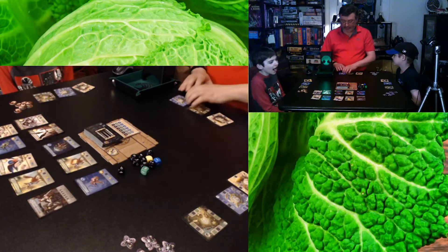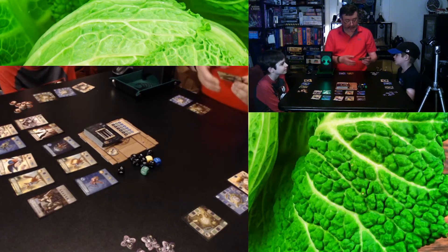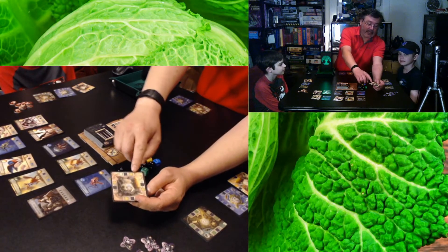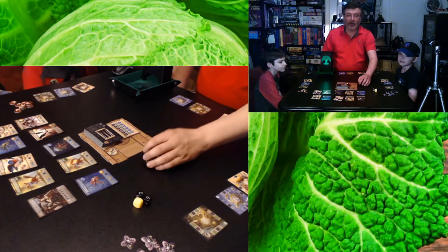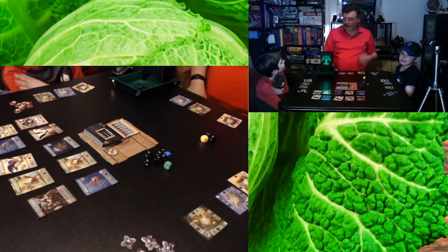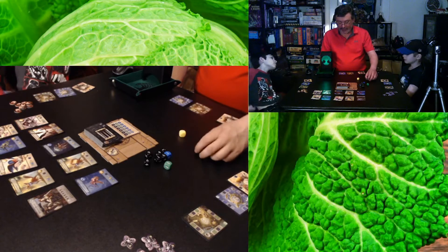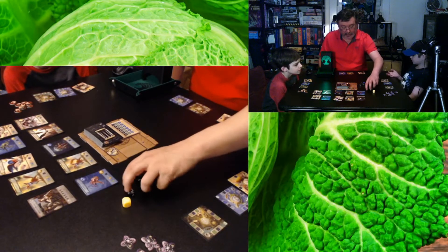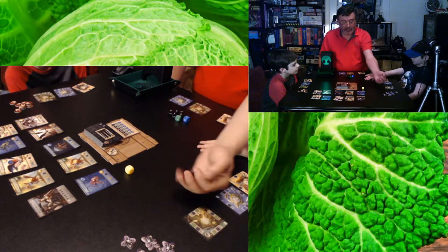Each player has three camps in different colors — yellow, green, and blue. Each camp starts with a basic amount of equipment. If you look at the top of the card, it shows two black dice and one yellow die, so you roll those three dice and those points are what you use to collect monsters.